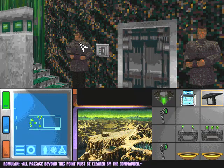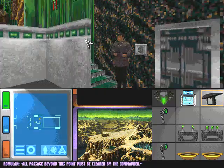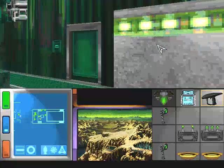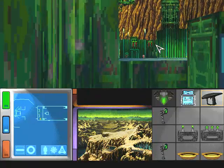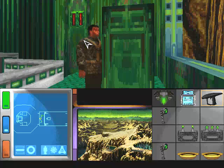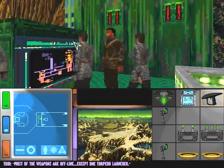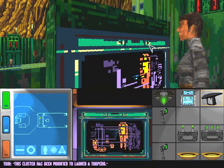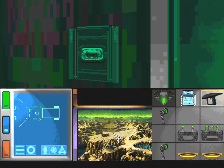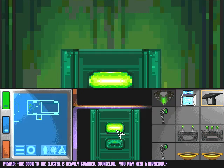All passage beyond this point must be cleared by the commander. A reactive emergency might distract the guards — alright, let's cause some trouble. Most of the weapons are offline except one torpedo launcher. This cluster has been modified to launch a torpedo. These technicians are monitoring the reactor. Could be that all these Romulans are affected by radiation poisoning. The cluster is heavily guarded, Counselor — you may need a diversion.